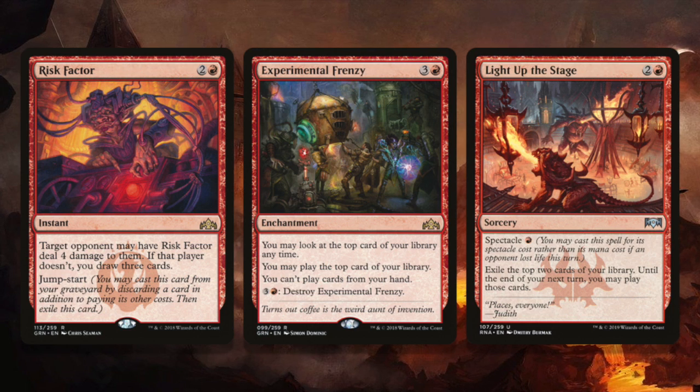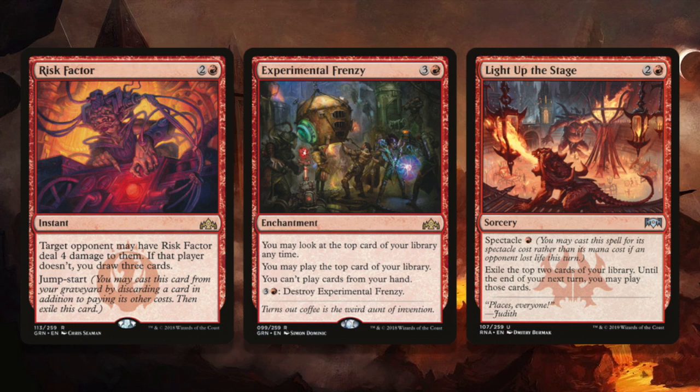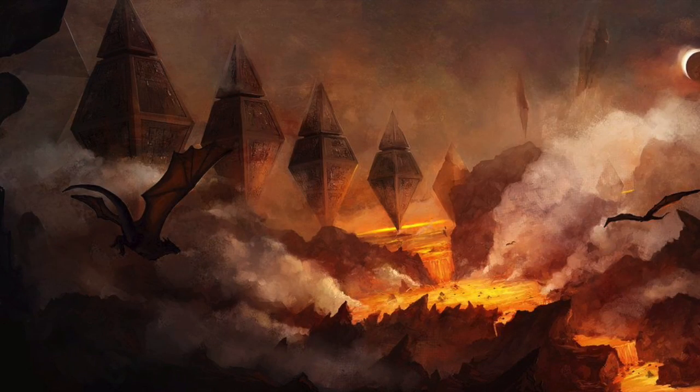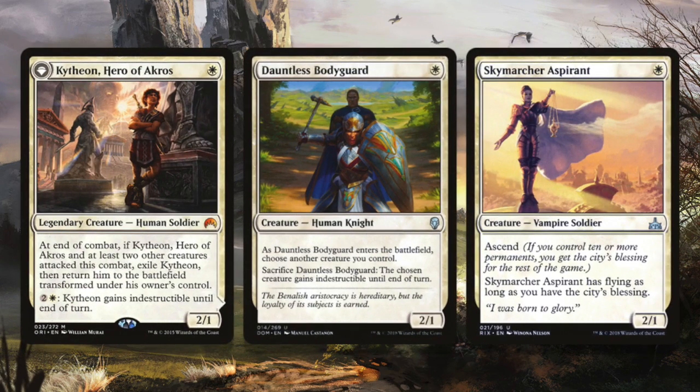Lastly, Light Up the Stage — you're always going to cast it for one in the aggro deck, just always. Cast it for one and draw two more cards and just keep going. Pro tip: don't play your land for the turn until you cast Light Up the Stage — that way you can cast that land out of exile if you happen to flip one off the top of your deck. I want to re-emphasize: seven to eight one-drops in your cube to make this work. It's really important.